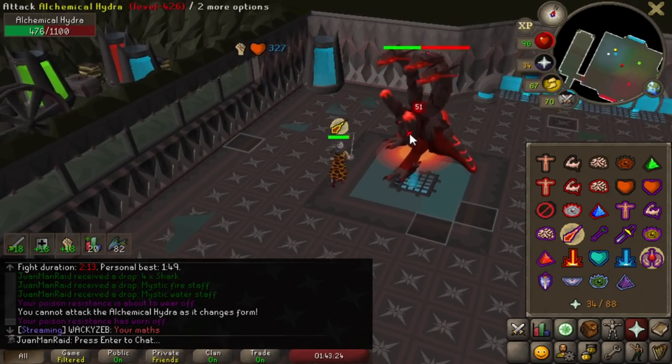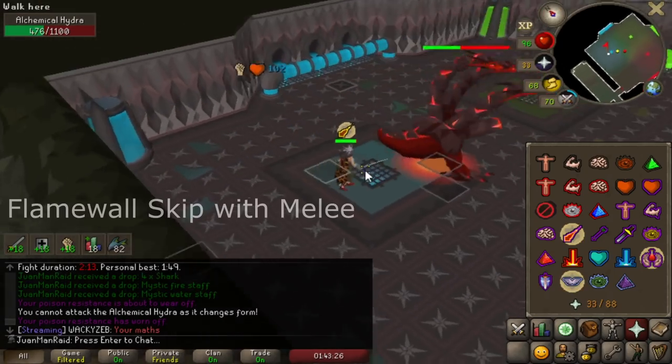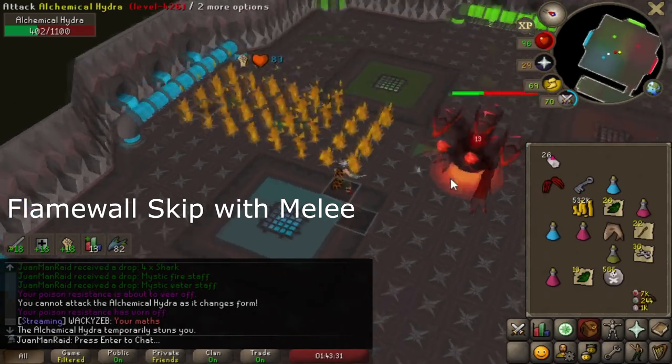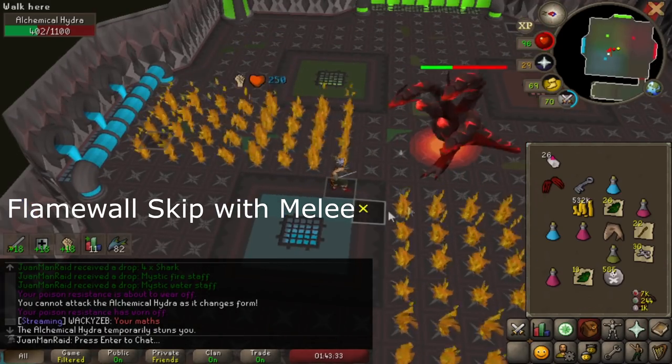It's so easy to just position yourself with melee. Just keep attacking the boss, don't really do anything. Let the boss guide you towards your destination.